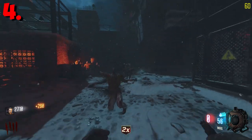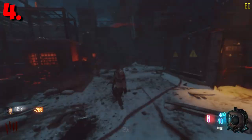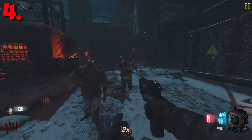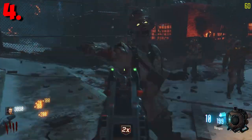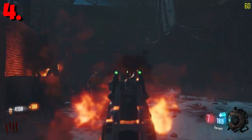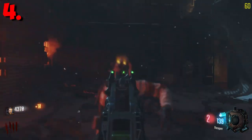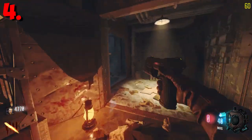Speed Cola helps you reload faster, Quick Revive lets you quickly revive teammates, and Double Tap helps your fire rate to kill zombies faster. Pack-a-Punch allows you to upgrade your weapon and kill zombies more easily, but without it in higher rounds your weapon just gets weaker and weaker and you won't be able to kill the zombies.